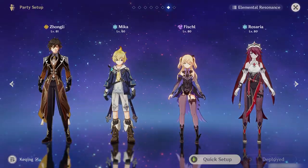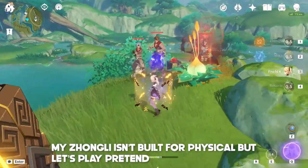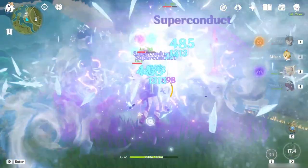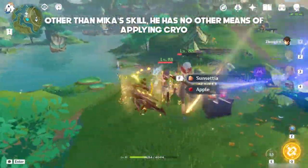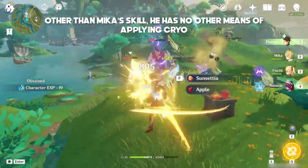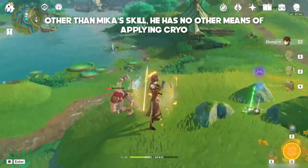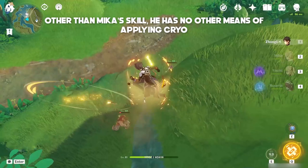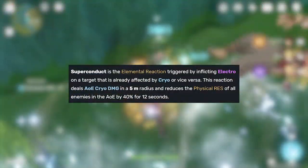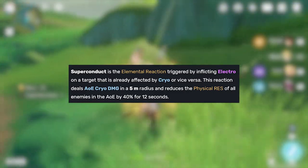Now the problems I stated are ones exclusive to Eula comps, so other physical teams such as Zhongli, Razor, or even Kaya may not have these problems. However, there's actually one more caveat that everyone should be aware of: Mika's only means of applying cryo is his skill. His burst ability, other than creating a circle, does not actually deal damage or apply cryo, meaning if you can't trigger Superconduct with Mika's skill, you will have to use another cryo unit or wait 15 seconds for the next skill cast. Since Superconduct shreds physical resistance, you definitely want a consistent way of doing that in your physical teams.